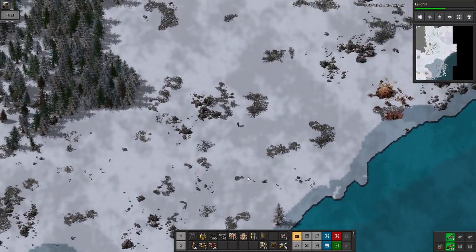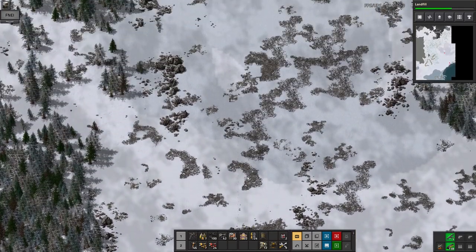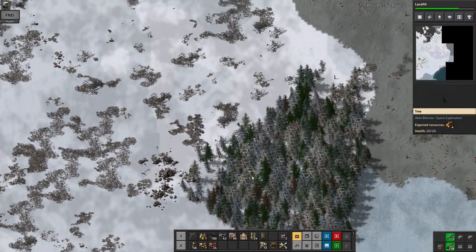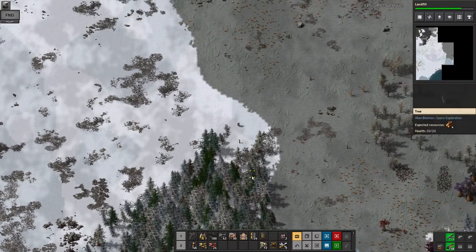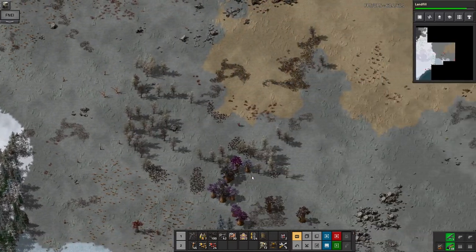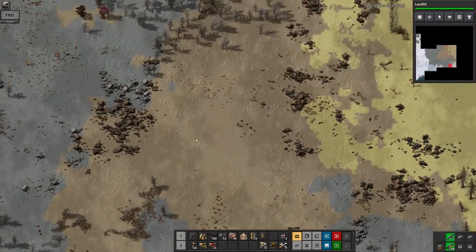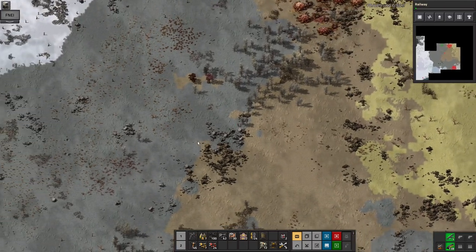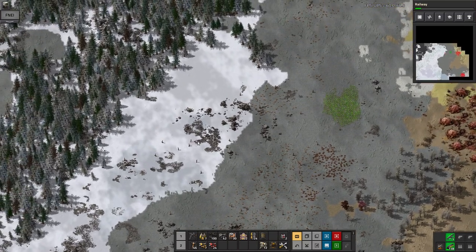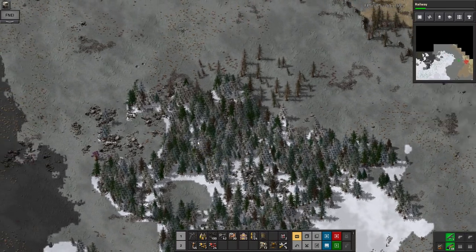Trying not to get too near any of the biters — whilst I probably could get through them all with the machine gun, I'd rather just stay safe and explore at the moment. I'm definitely going to need oil for plastic and all kinds of things. There's some uranium worth knowing about. Actually, this is vanilla so it's probably not going to take that long.